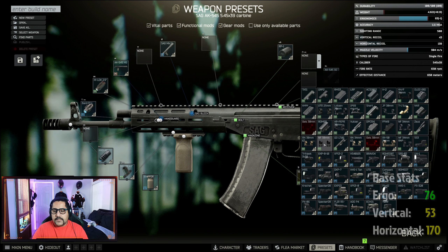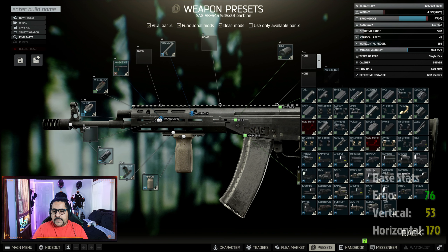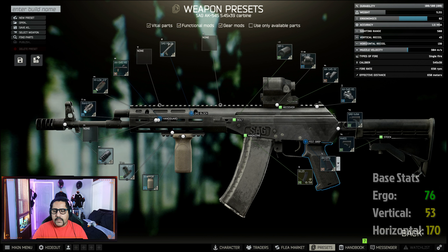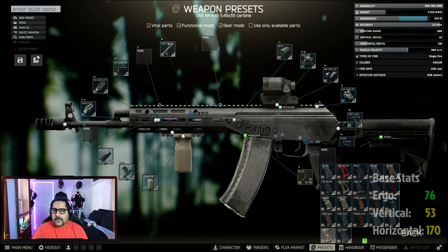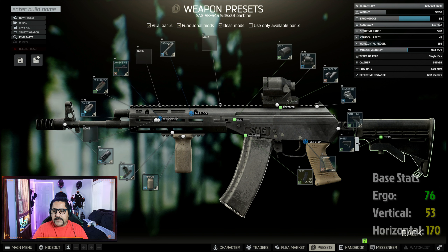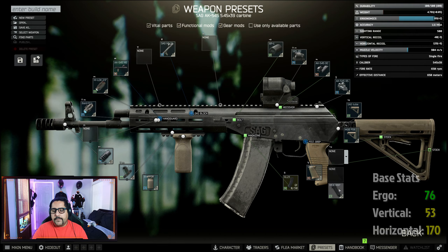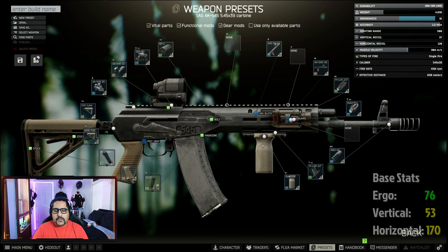For the sight I'm going to use the SRS02 — feel free to use any of the ones you like. For the pistol grip we are changing it to the TAPCO soft pistol grip for better ergonomics. And lastly for the stock we are changing it to MOE with the butt pad. This is how the gun looks.